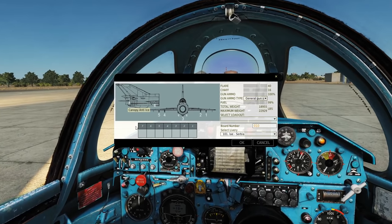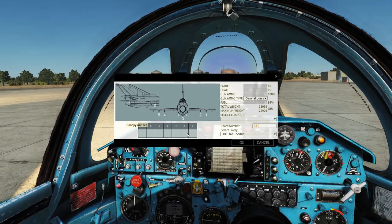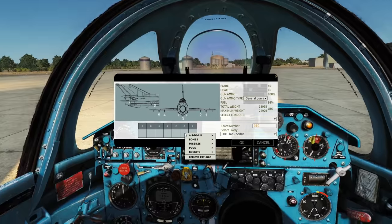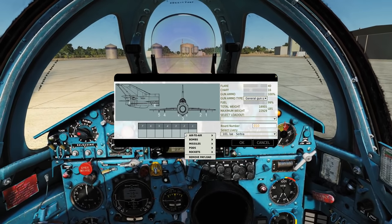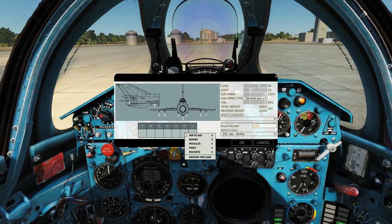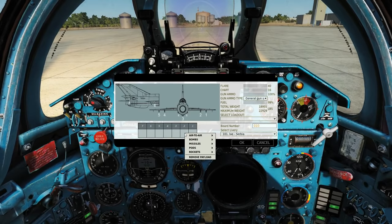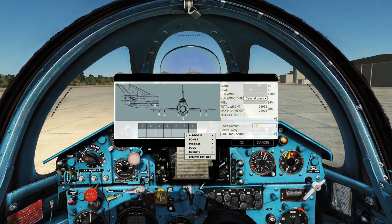Your air-to-air missiles are all going to be on pylons 1, 2, 4, and 5, which does not exactly correlate with what you have on your dashboard. You have this store select, and there you have stores 1, 2, 3, and 4. The stores on the MiG-21 are, I believe, 3 and 4 as the left and right wingtip stores, and 1 and 2 are the end pylons. That's a bit odd, but okay.